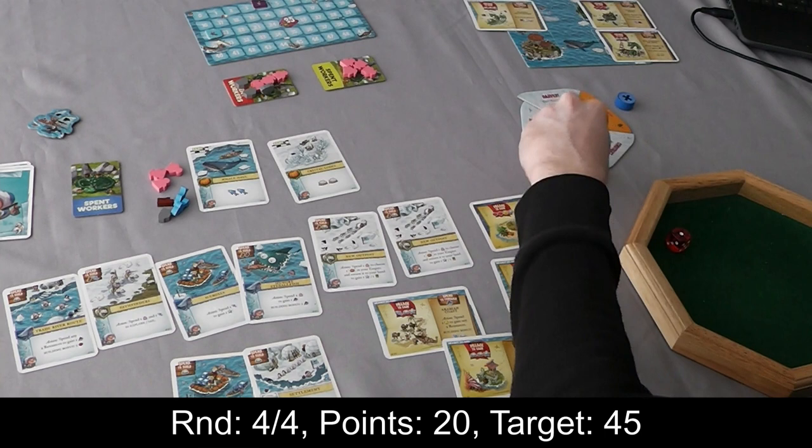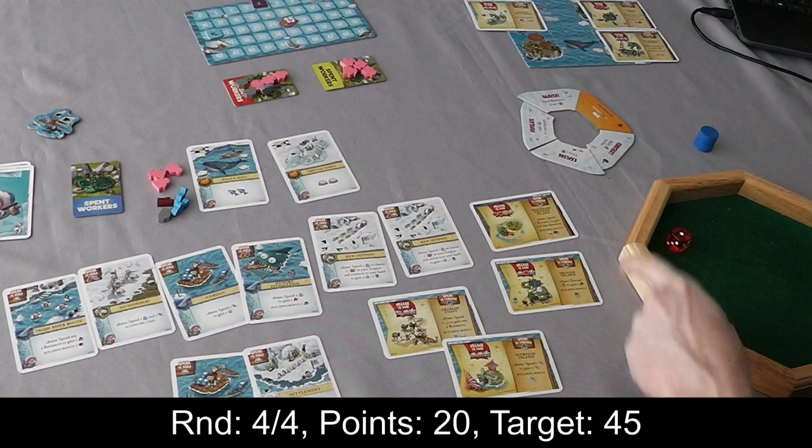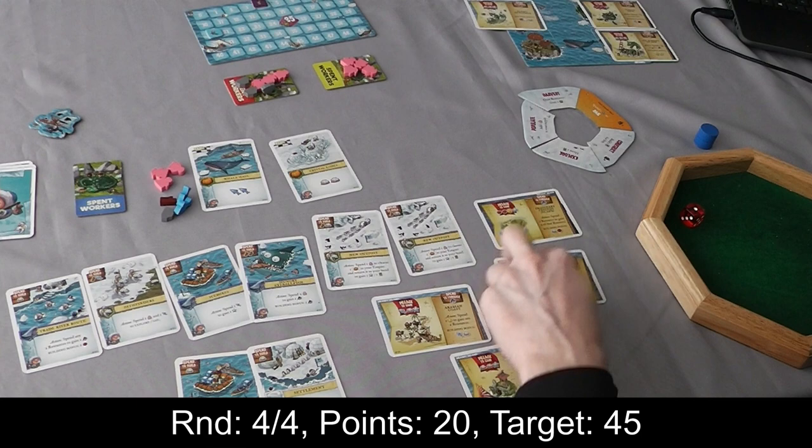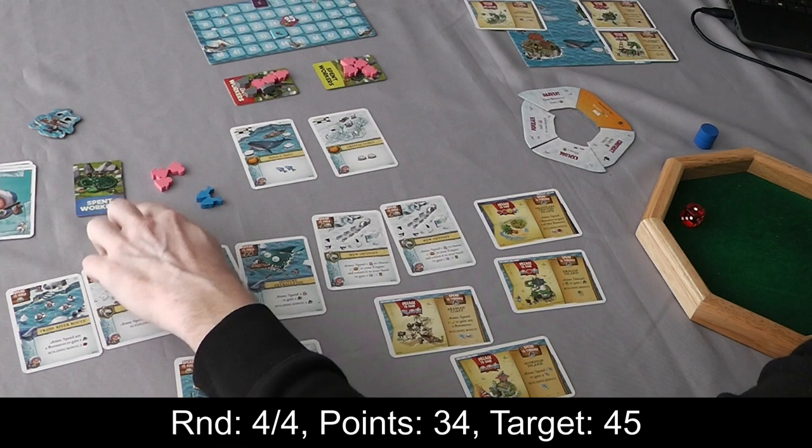We're going to add up our bonus points at the end. We're currently on 20, aiming for 45 for victory. Every card in your empire is worth a point — counting up: 1, 2, 3, 4, 5, 6, 7, 8, 9, 10, 11, 12, 13, 14 — I'm currently up to 34 points. Resources left over: every two is worth a point, so that's two more points. I'm up to 36 points. I need nine points from the wall.